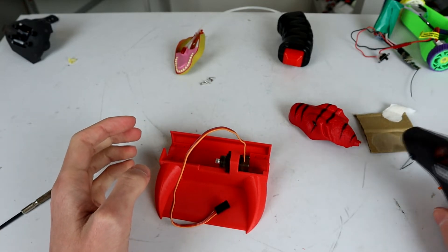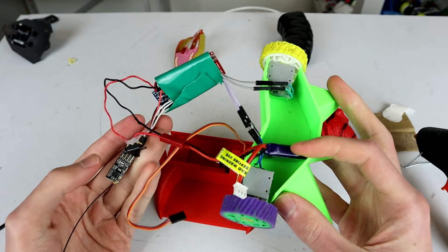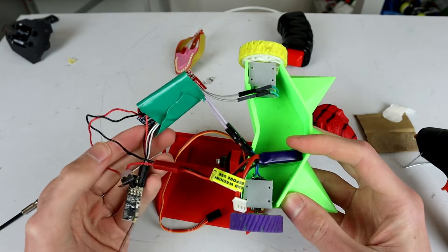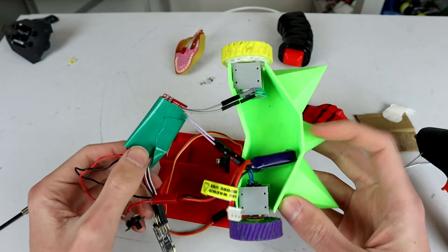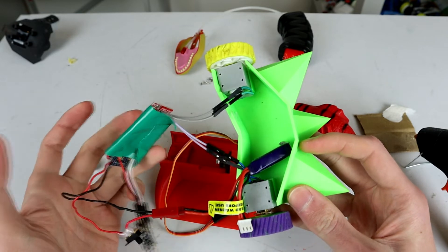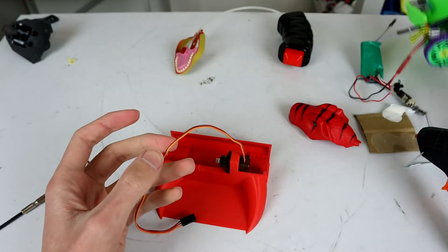We're also going to steal the electronics out of the robot that I used to show off how to mix one of the FlySky transmitters. We're going to run the servo off the 5-volt regulator — there's an Arduino in this stack-up. That's not ideal but it will do the job for now, and I'll probably end up doing a quick tweak to this electronics stack-up later on just to get everything working a little bit better and not relying on the 5 volts from the Arduino.